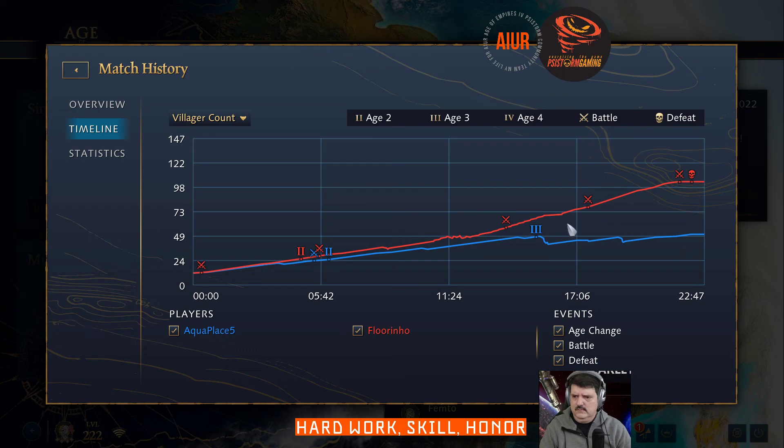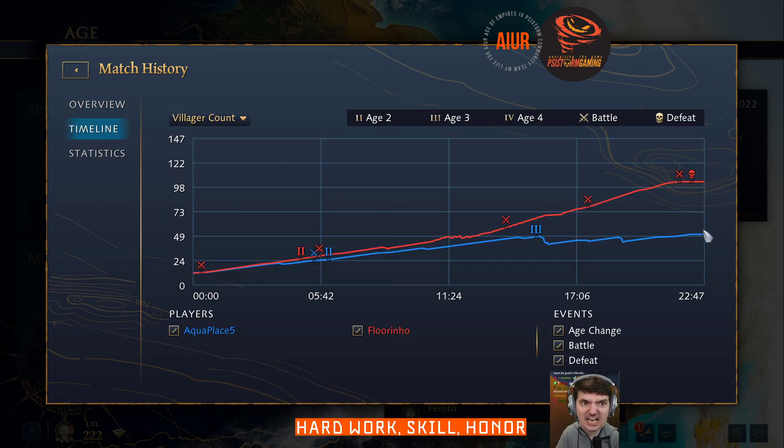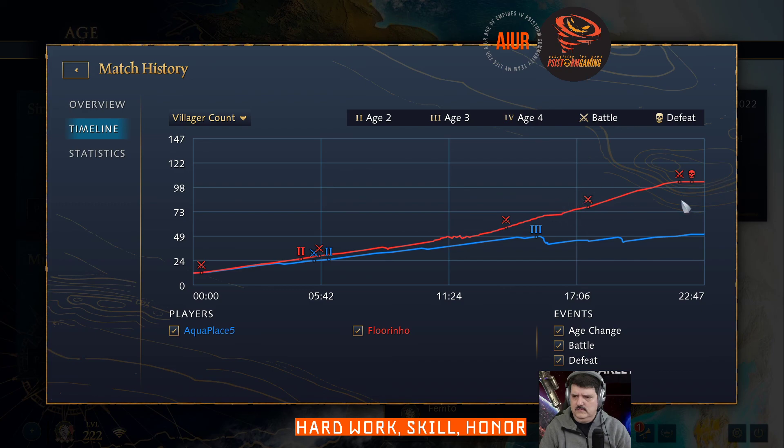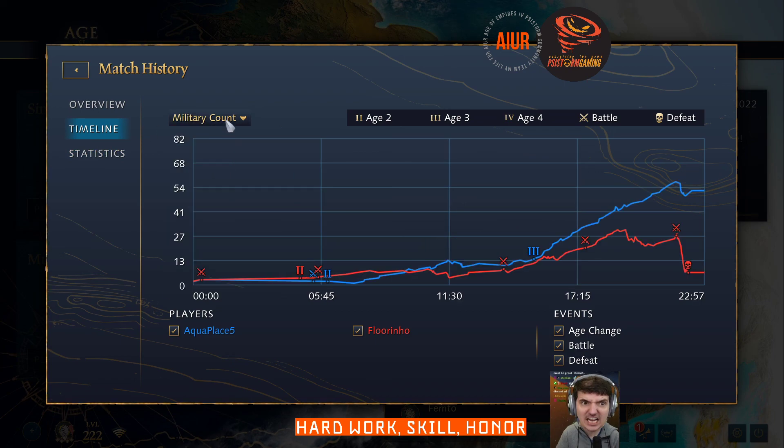This is like a solid six minutes of not adding any additional military production that led to his downfall. He could have held that so easily just by building more barracks and spamming units. Look at the villager count — his villager count is very good macro, this is how you should play. Opposed to me, I lost so many villagers and stayed around 50 in the end — terrible economy. But yeah, that was that.